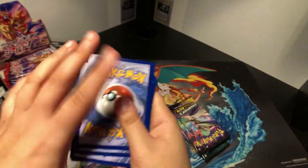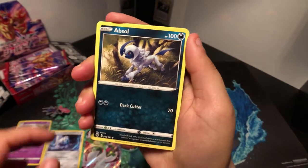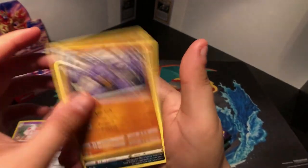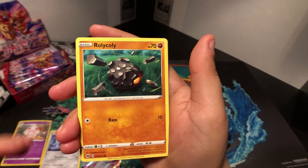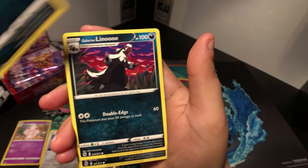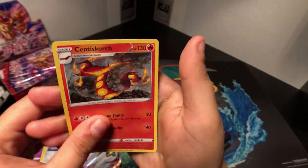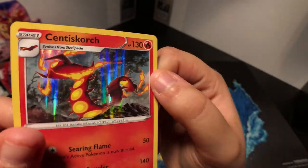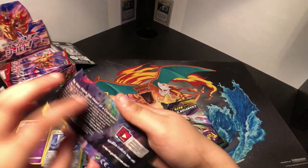That's just one pack so far, but we'll see. Fighting energy, Absol, Kabu, Machoke, Atkins, Nickit, Roly Coly, Scraggy, Galarian Linoone, Scraggy again, and Centiskorch. Moving on.